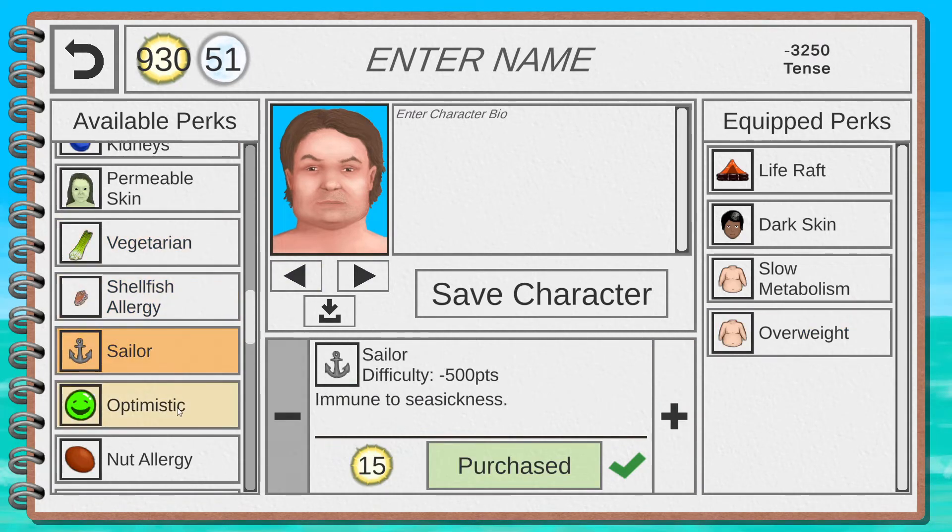Killer Drones is an advanced perk — I haven't even tried it yet. Now we get to the skill perks. There are multiple skills in the game which level up by doing stuff: Trapper, Tailor, Swimmer, Spearfisher, Spearfighter, Herbologist, Crafter, Cook, Climber, and Archer. Each skill perk starts you at 50 skill in that area — a lot, since it might take weeks to naturally reach that level.